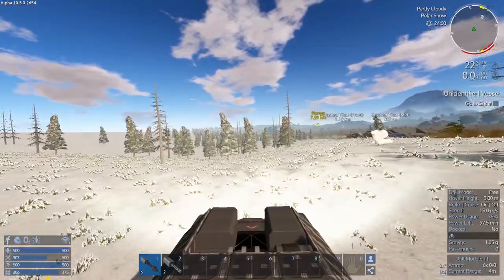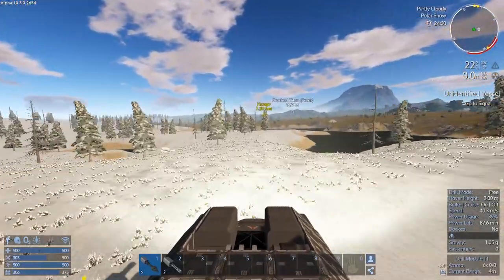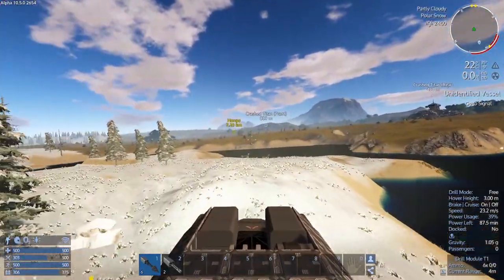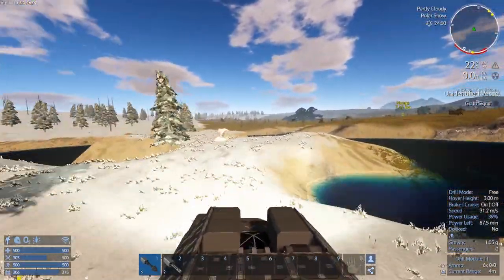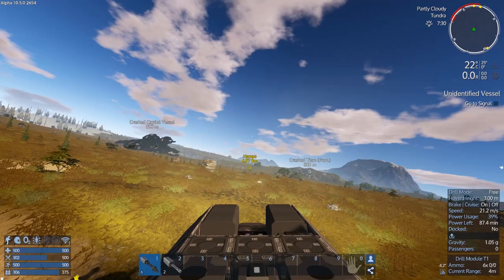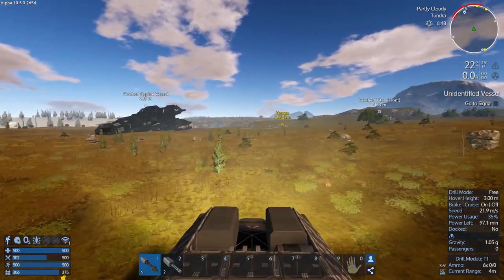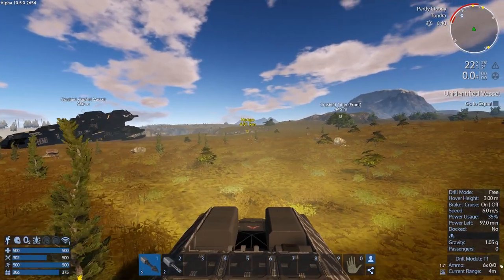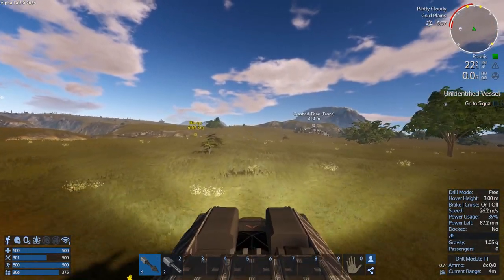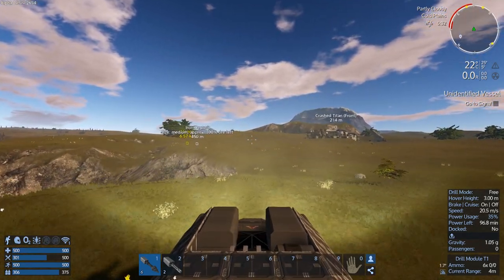The mid is there — we've already discovered where all this stuff is. And there's the rear right there. And there's a crashed capital vessel right there, so we've got a lot of looting to do around here. And there's Polaris right here.